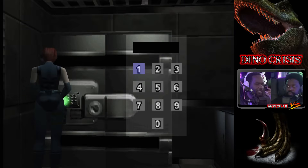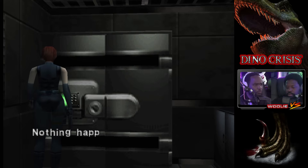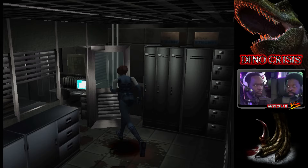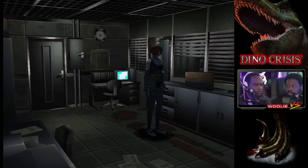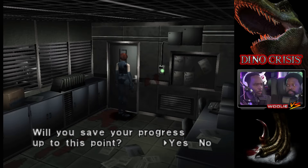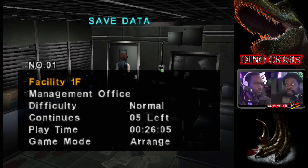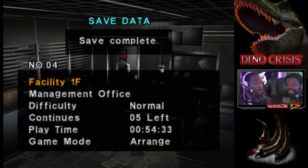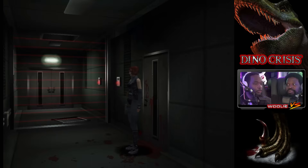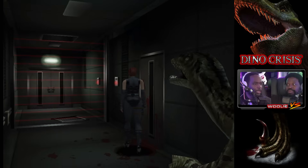Was it 8159? Let me double check — 8159, yeah. So I guess that's not it — this is not the lounge. This was the other path I did not end up walking down last time, because we had a friend just standing there. The vent dropped us in front of the dinosaur on the other side.